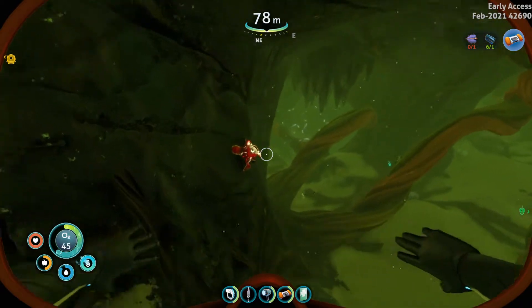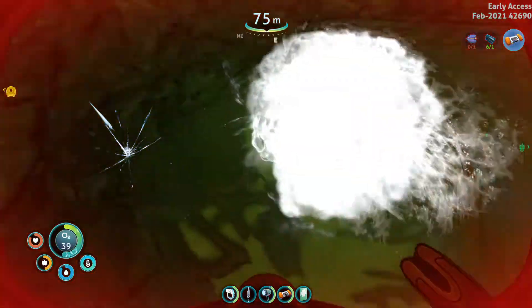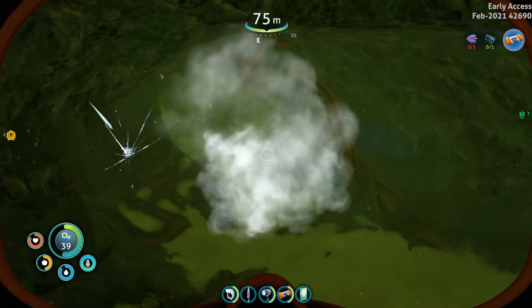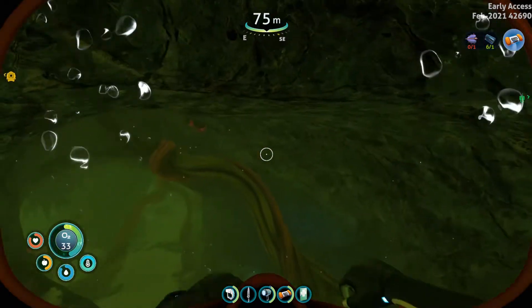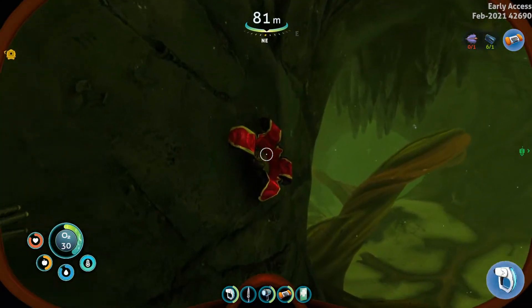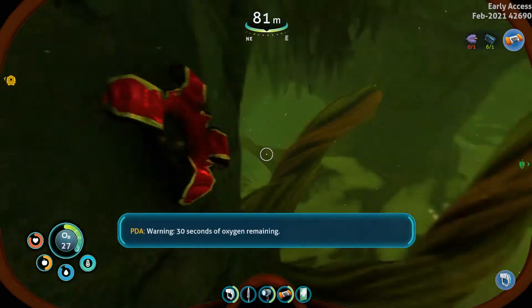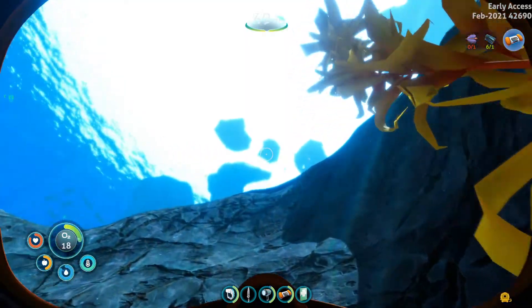There is a crash fish inside there, so we're going to quickly get its attention — basically swim away, let it explode. It will hurt us, but we luckily have a med kit on us, so that's going to help. We don't need it right now though. Just go up to the plant and grab some crystalline sulfur.